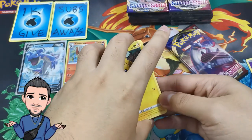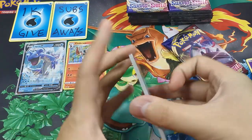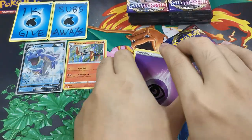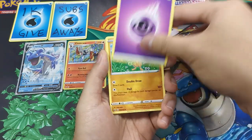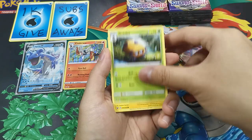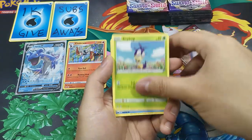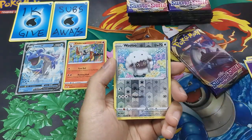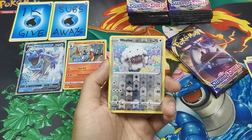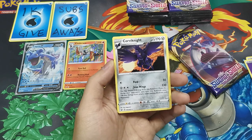This is not as exciting as the previous pack art. Nothing exciting until now. Sirfetch'd, Dottler, Rotom, Sizzlipede, Dubwool. Oricorio, Reverse Holo, Wooloo, and the rare is Coalossal. Regular.